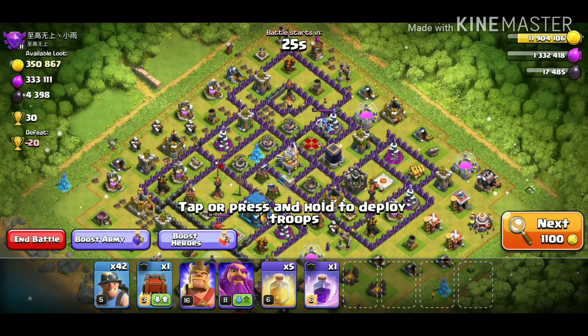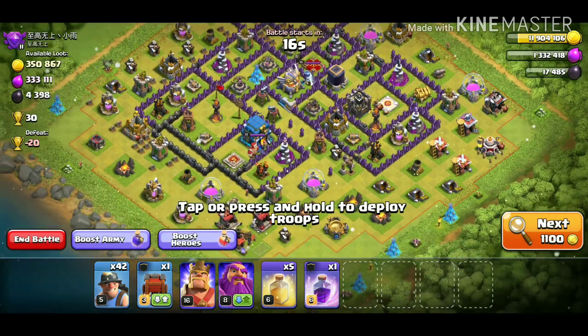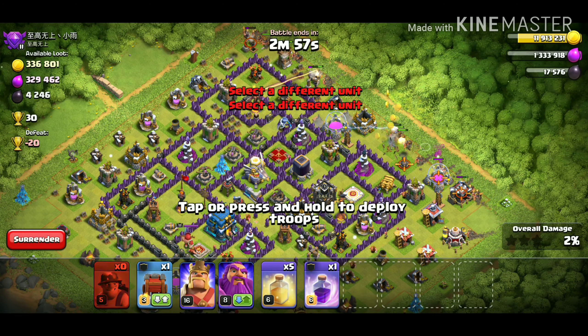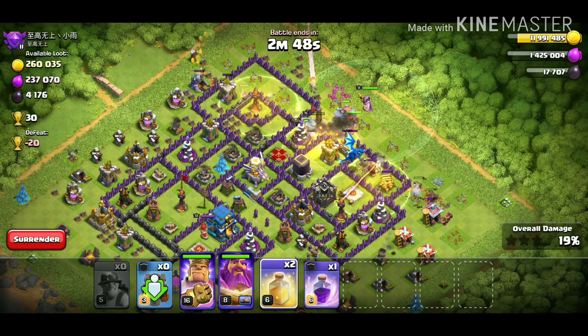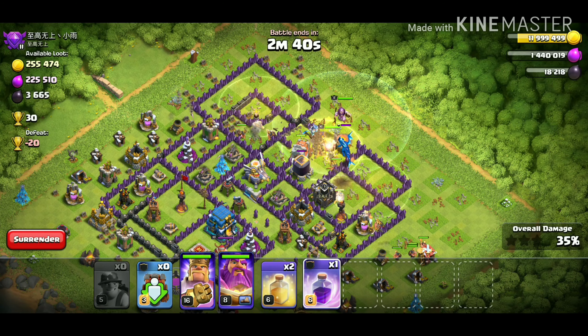Here's a pretty decent base — 350,000 gold, 300,000 elixir, and 4,300 dark elixir. It looks about the same level as my base, defenses are a little bit better. We're going for the queen and eagle side, spreading our miners out, getting the wall wrecker and heroes right in the middle, with early heals on both corners.